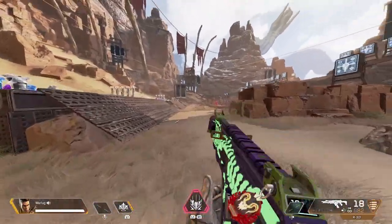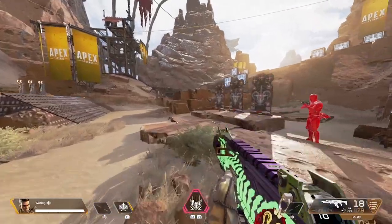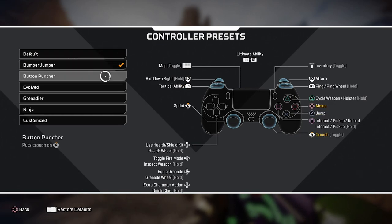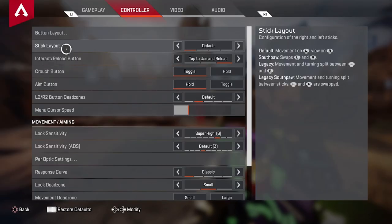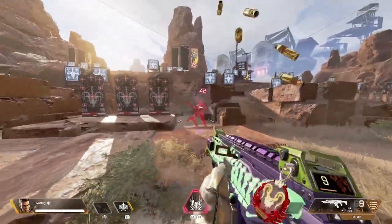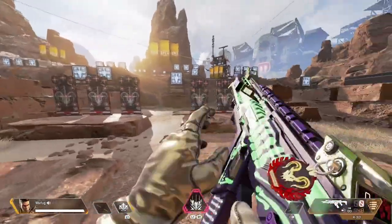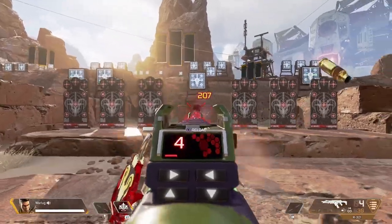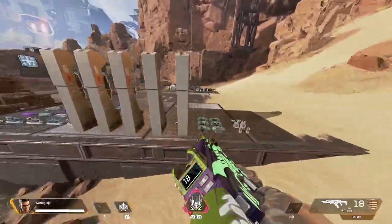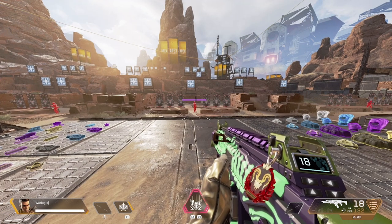If you don't have a controller with paddles, you can go into your settings, navigate to controller, and change your button layout to Bumper Jumper, which will allow you to duck more easily. Just go back and forth while ducking. You can start ADS-ing at the target and then strafe left and right while adjusting levels. I definitely advise coming here to the firing range and practicing as much as possible before you get into an actual fight.